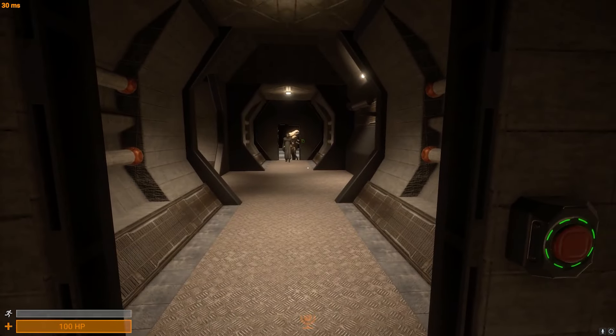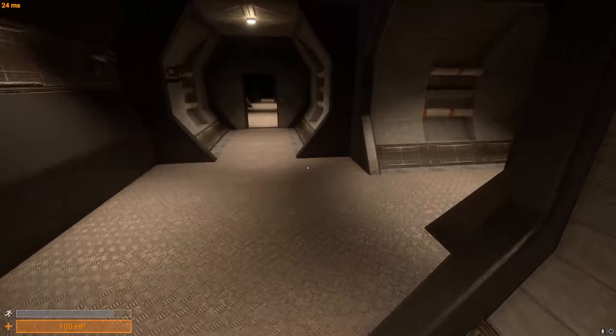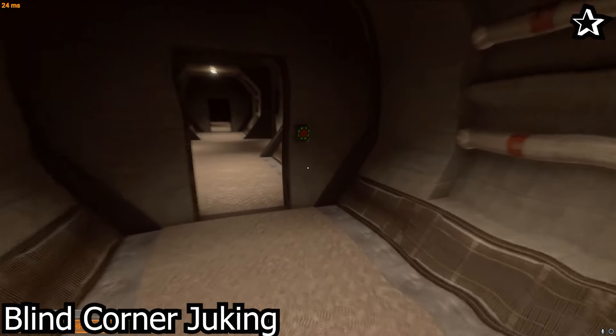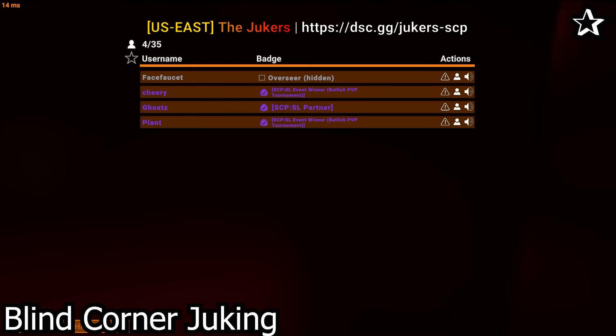Now that we've gained distance between 173 and us, we want to introduce another juke called blind corner juking. With enough distance gained, we can go into a corner from an open room or the room up ahead and just look at the corner without even looking at 173 and see him pass by. Though this may be risky as 173 may be a full checker and check all the rooms around us. But overall, if it works out, you can successfully escape 173 and go on to your objective.